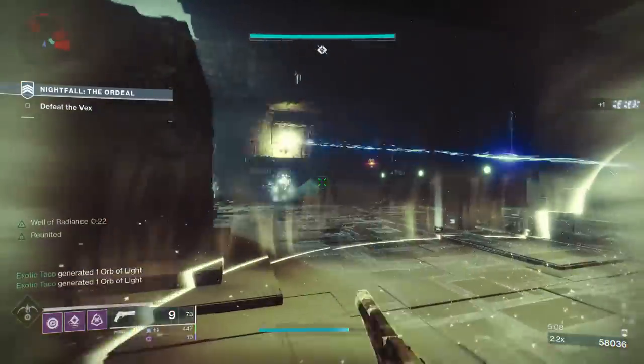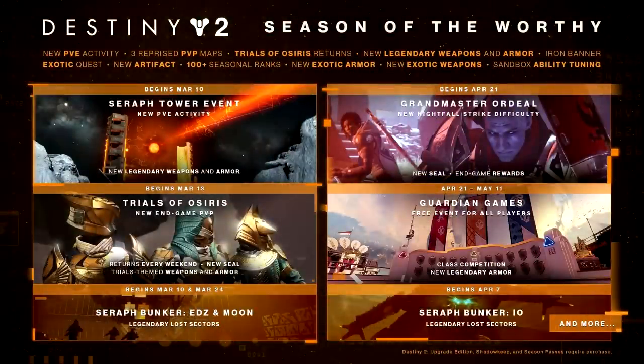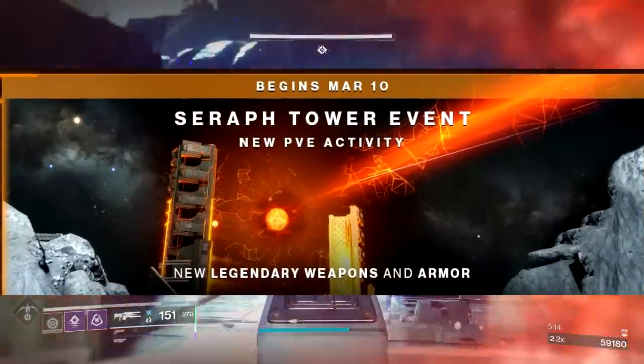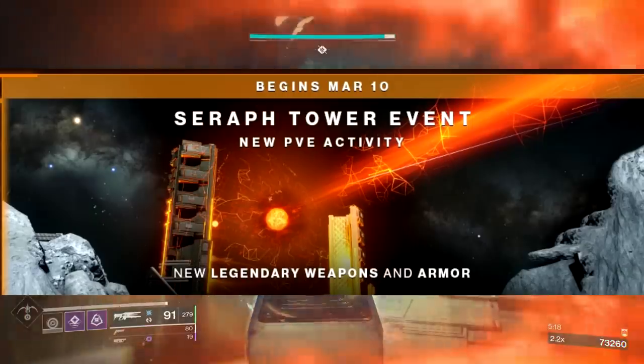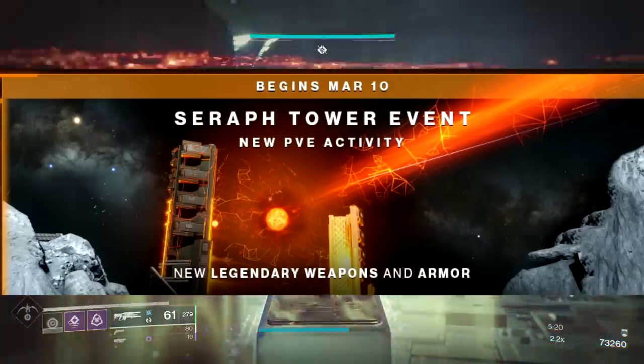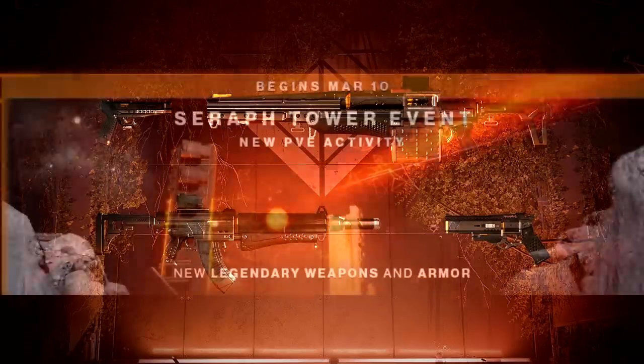When is that content coming? We have the new Seasonal Calendar right here. March 10th — the launch of the season — we have the Seraph Tower event, a new PvE activity, new Legendary weapons and armor. This seems to be the Legendary weapon set associated with this event: a sidearm, a machine gun, an auto rifle, and a hand cannon.